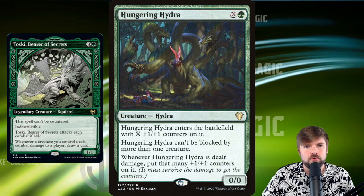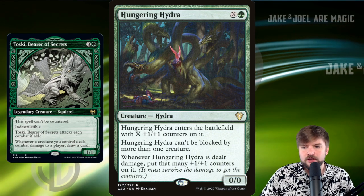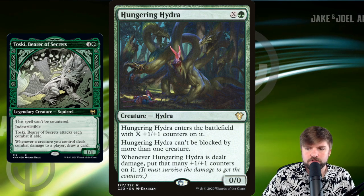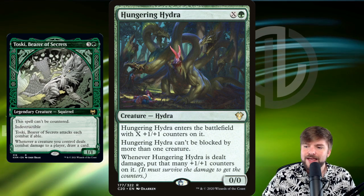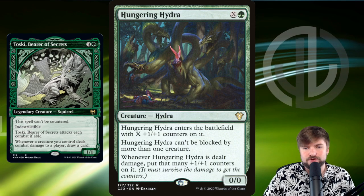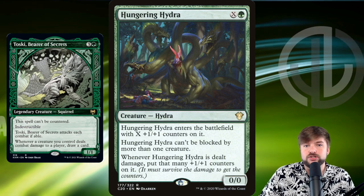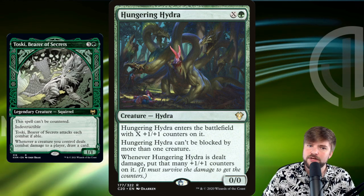Other creatures for your auras, your equipment, your power, and your Trample to go on top of. Hungering Hydra enters the battlefield with X +1/+1 counters, can't be blocked by more than one creature, and whenever it's dealt damage, put that many counters on it. So if it's not receiving lethal damage, it'll just grow and grow and grow. If you can put indestructible on this and trample on this, you are in the money. That's the fun way that I would build Toski.